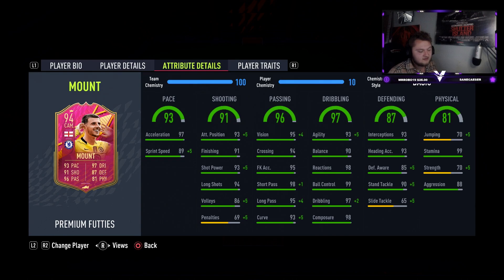His pace split is interesting - 97 acceleration, which is the higher of the two, and 89 sprint speed. Shooting is average for this stage of the game but his finesse shot should be really good. Passing is unbelievable: 95 vision, 94 crossing, 98 short pass, 95 long pass, 93 curve. Agility and balance are a bit low at 93 and 90, but reactions, ball control, dribbling, and composure are brilliant. Defending is incredible: 93 interceptions, 93 heading accuracy, 85 defensive awareness, 90 stand tackle.